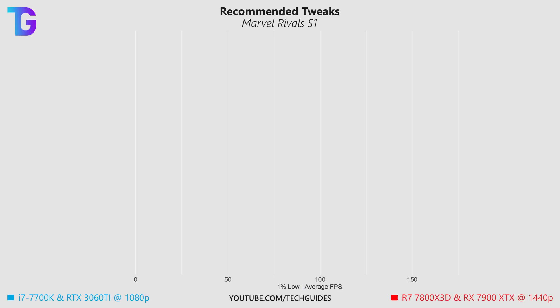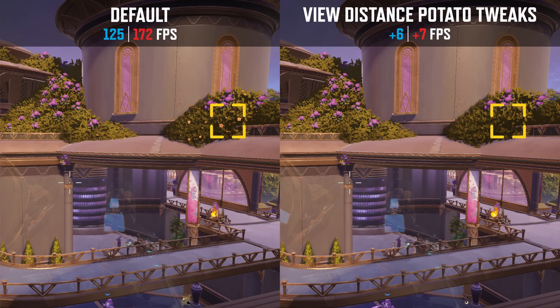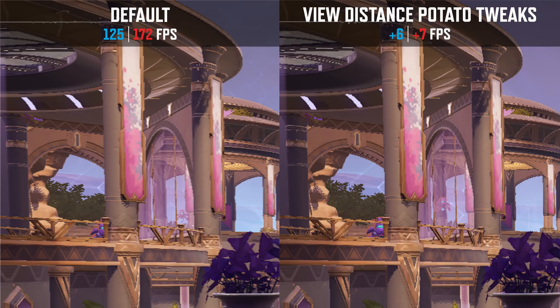Now let's pivot to the configuration tweaks that I would personally recommend turning down in order to gain a slight boost in performance. Starting off with view distance, which gives you quite a nice boost in performance regardless of whether you're GPU or CPU bottlenecked, at pretty much no reduction in visual quality. The only noticeable difference was that within some bushes you had more numerous flowers at the default low setting, and some geometry is a bit less detailed — but generally you won't notice a difference even if zooming in roughly five times into the image.